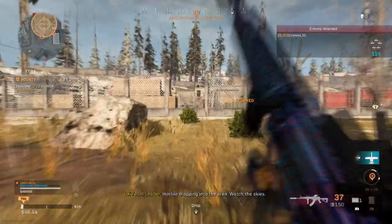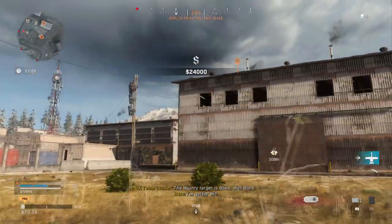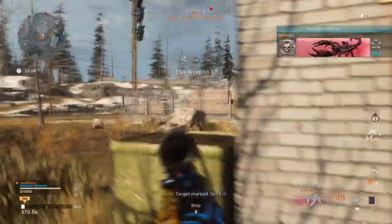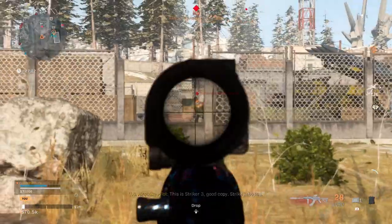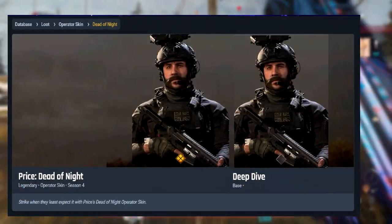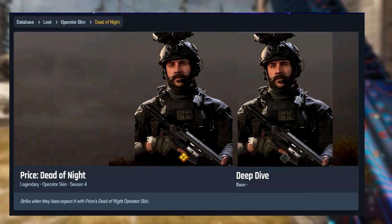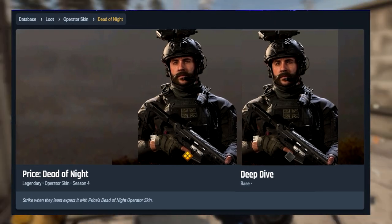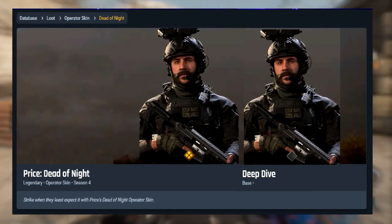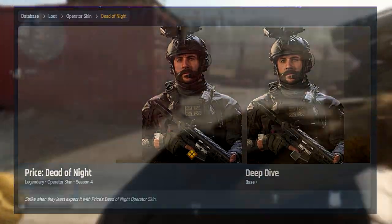This was something you likely weren't expecting, and neither was I. The Card Tracker site has the Season 4 Dead of Night skin for Captain Price and the Deep Dive skin listed separately. More importantly, the unreleased Deep Dive skin has the ranking of base, meaning it comes standard with the Operator. What's odd is that both preview images don't feature face paint, when the in-game Dead of Night skin has face paint on Price's face. This Deep Dive skin may have been a leftover placeholder, so we'll likely never know.